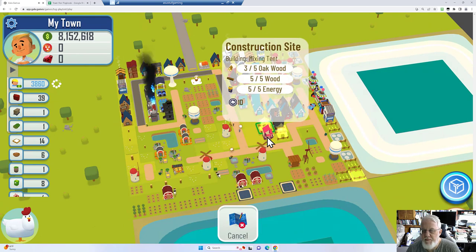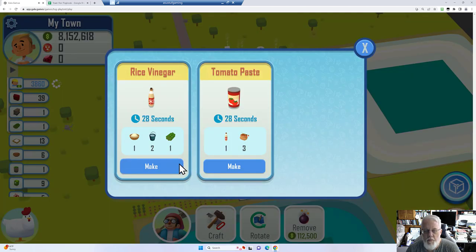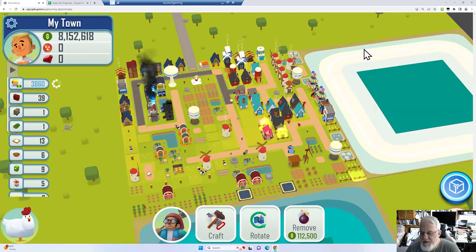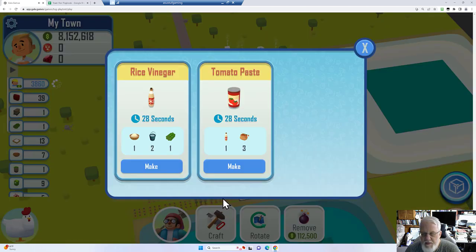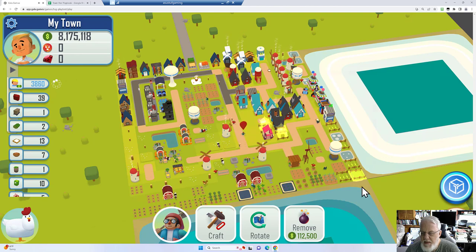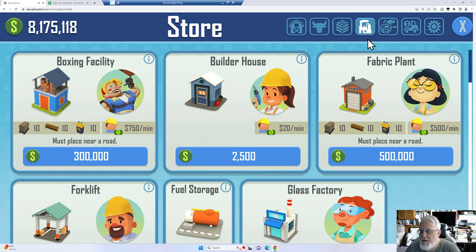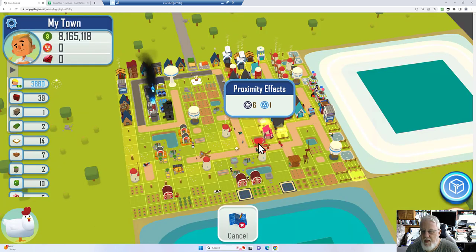So we got one of our mixing tents done — yay. Actually wait, that's not the mixing tent, that's the sauce facility. Okay, we'll go ahead and turn it on even though we may not have the products there yet. Later we'll make tomato paste in a future video. We need the white rice, two water and sugar. Remember I said we really want this to be passive, so we want a pond next to it. So I'm going to go ahead and build a pond using the terrain tab, and we're going to put the pond right here.